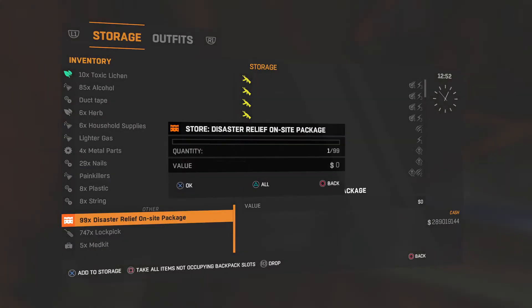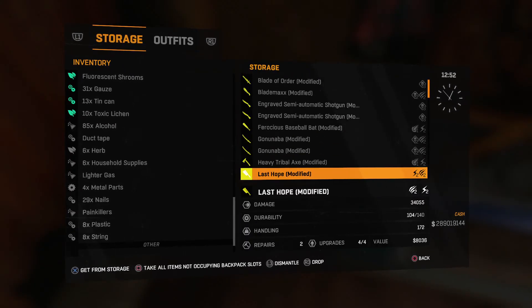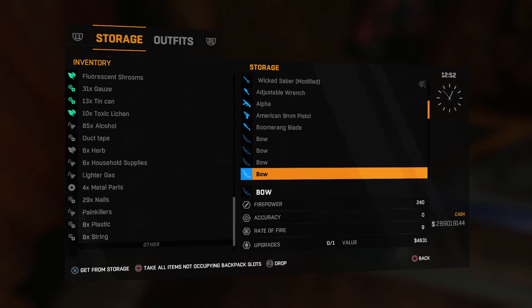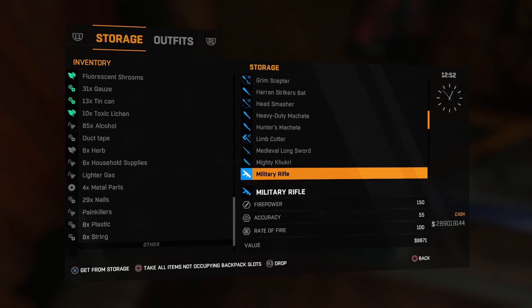And voila! Now just keep doing this multiple times, and then afterwards you'll be able to get as many disaster refill on-site packages as you want. I hope this video helped you. Bye bye!